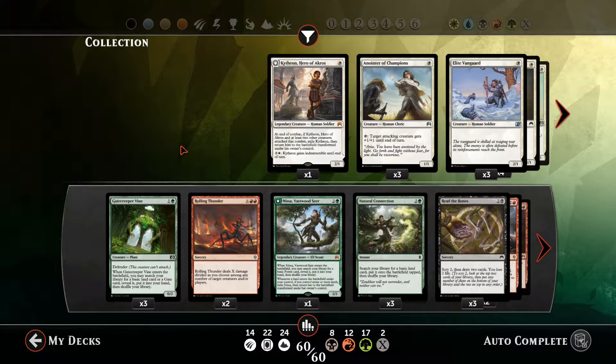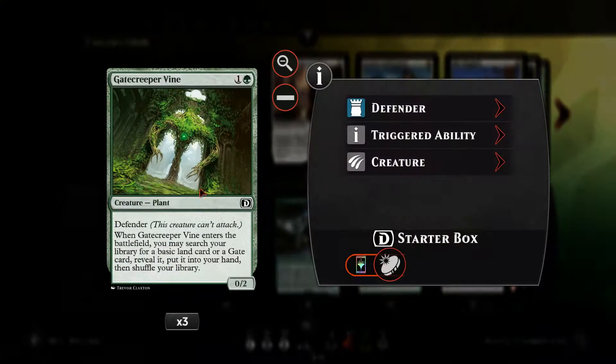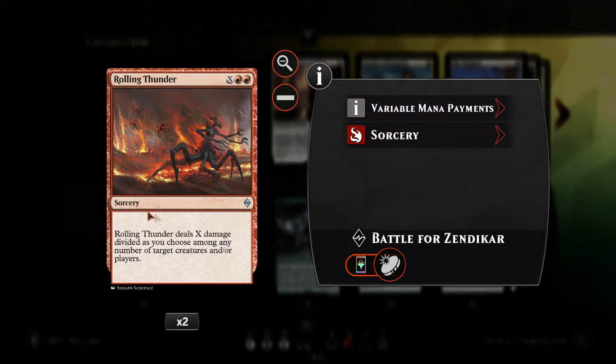Hi everybody, Oli here aka Secret Nimbus. Another episode of Magic Duels. For today's deck tech and gameplay we're going to be looking at my Jund ramp aristocrats deck. To start off with we've got Gate Creeper Vine, which allows us to mana-fix quite early on for two mana. Got Rolling Thunder, the first of our mass removal cards.